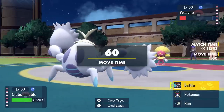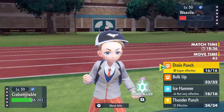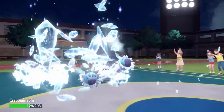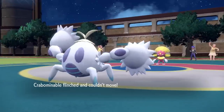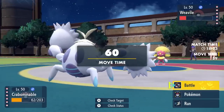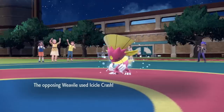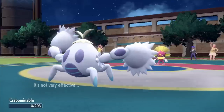I do have an answer to switch into Weavile, and that comes in the form of Fuzzy Crab — Crabominable. I can switch into an Icicle Crash easily and then either force it out or just get the knockout with a Drain Punch. They stay in, go for another Icicle Crash, and Crabominable flinches — does not help his own case.